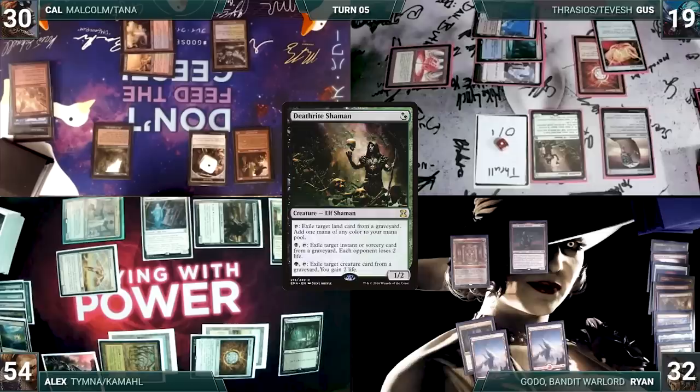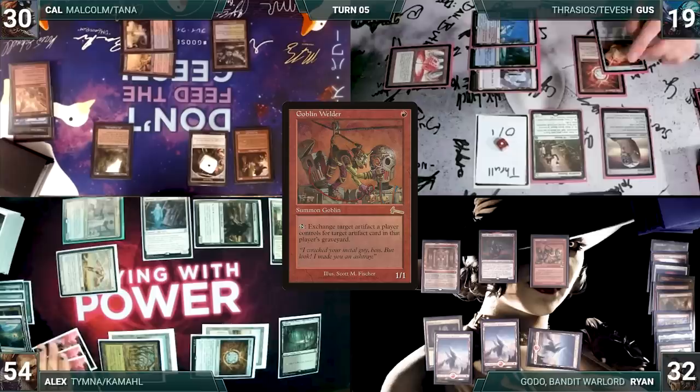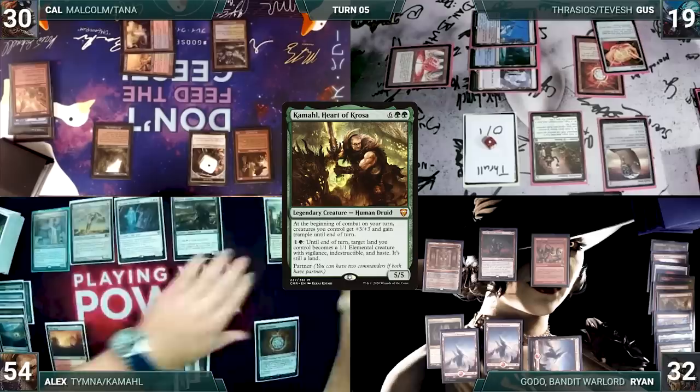During his upkeep, Ryan wins his Mana Crypt roll. He draws and plays a Snow-Covered Mountain. He casts Goblin Welder, which puts everyone on high alert. Ryan passes to Alex.